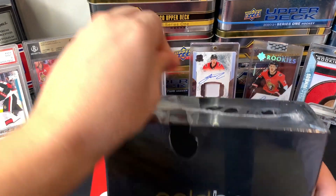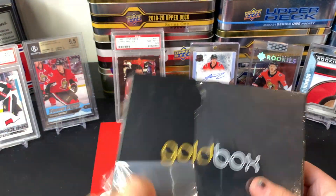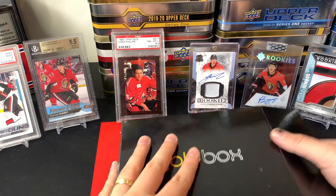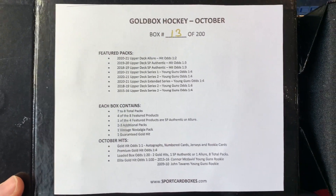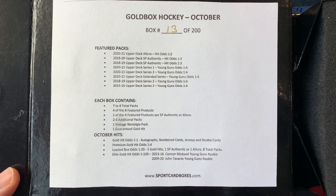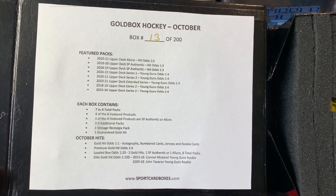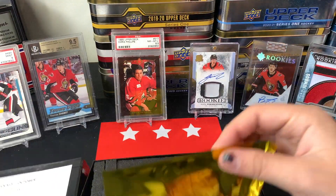Without further ado, let's jump into Gold Box. I think we're gonna find out what the secret chase gold hits are today. I think it's a Makar again, similar to September. We got box lucky number 13 and the elite hits — it's actually a McDavid Young Guns and a John Tavares Young Guns. Those are the two we can get, and we've got Allure, SP Authentic Extended, Upper Deck Series One and Two as the content.